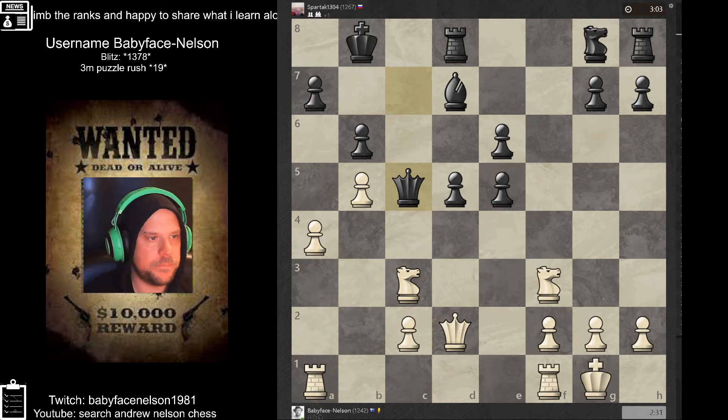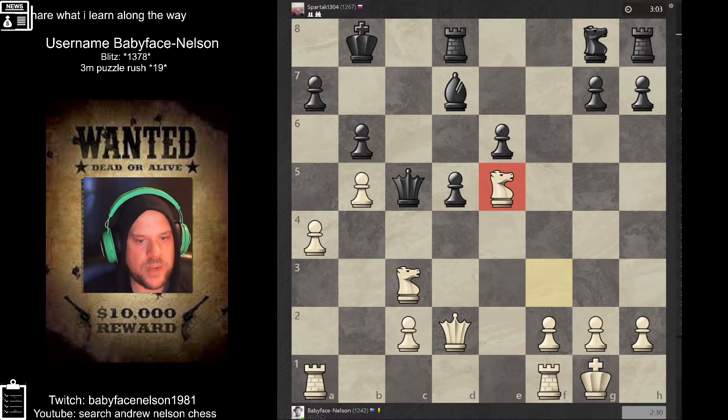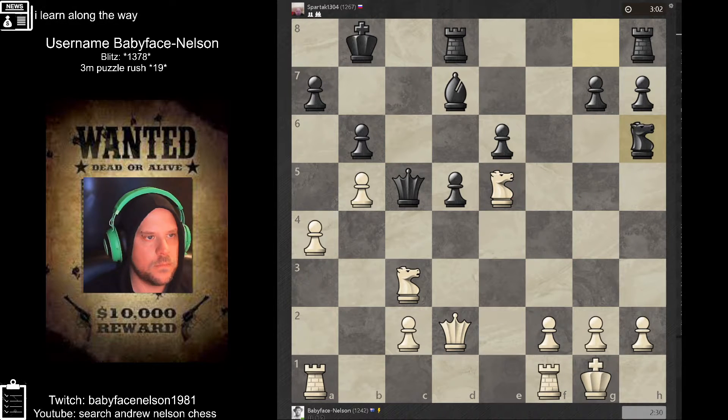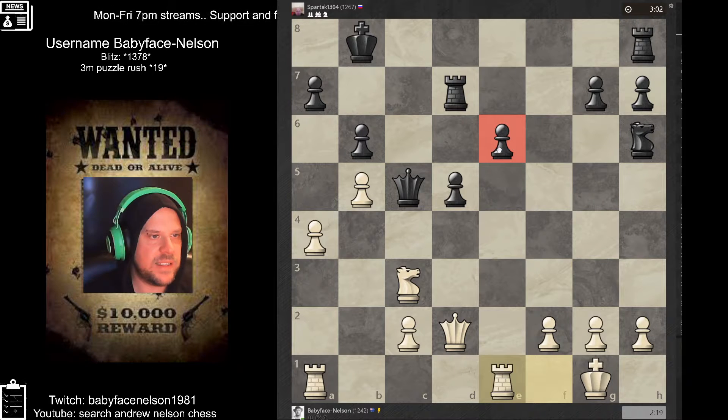Then we trade, and he undefends the pawn when he attacks the queen, and then we get the bishop as well. So we're actually equal material at this stage. This is what you call a backward pawn — two of them is what you call hanging pawns.